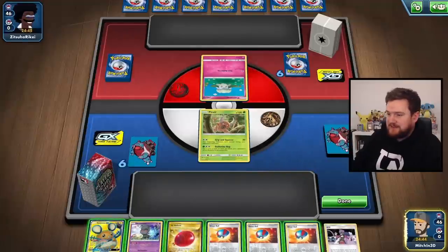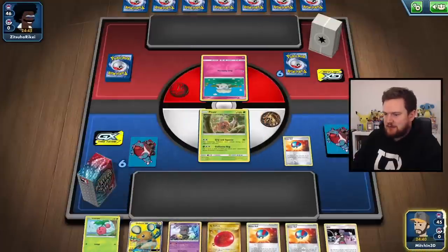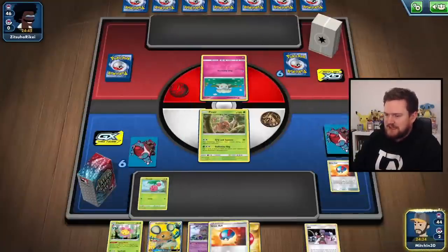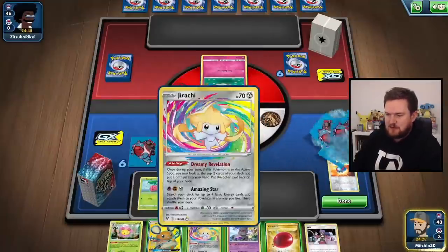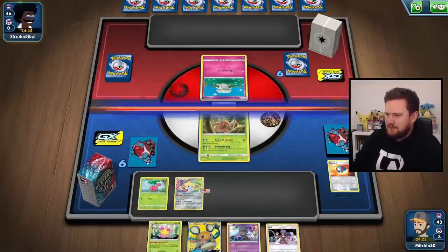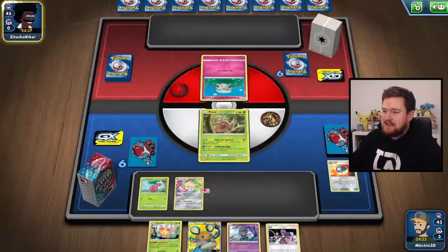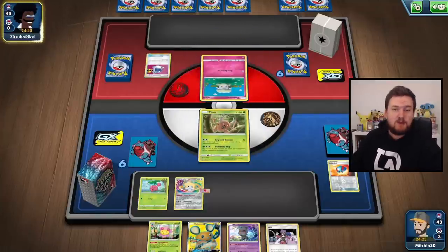We've got ourselves a Pinsir start. We're up against a Cottonee. This could be really good or really bad. We'll grab the Cherubi off of the Great Ball there — the rest of our hand is actually really quite excellent. We've got a Cherubi off of the next Great Ball too. Let's play another one. I like the idea of that Jirachi, so we'll throw that down. We can put the Air Balloon down on the Jirachi as well, and then we can pass. This hand is really, really good, depending of course on what our opponent ends up playing. If they play the Whimsicott deck — that's a one-prize attacker — this is going to be an incredibly difficult game.